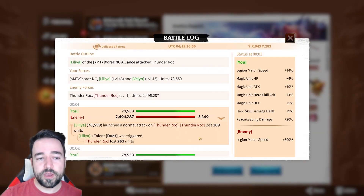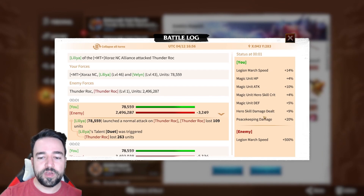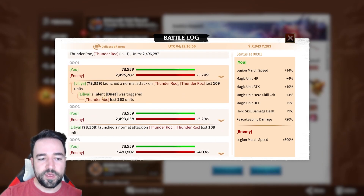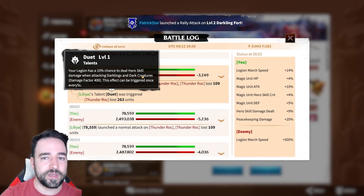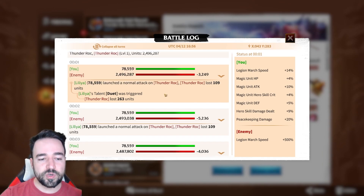I have a battle report to show you. This is again a report against the Thunder Rock to show you it is indeed a behemoth — the elite version with 2.5 million HP, the very hard version. You can see my stats here; I still have the 20% peacekeeping damage from Lilia's talent. On the exact first turn, my talent 'Duet' was triggered, and I did 263 damage to the Thunder Rock. Normally I do 109 auto-attack damage, so here I'm doing 263. How is that possible if it says 'only darklings and dark creatures'? Well, the thing is — it works. I don't know exactly why, because it's not labelled as peacekeeping damage. It seems like the game is a little bit worded wrong, meaning that 'darklings and dark creatures' is including behemoths in the case of talents.